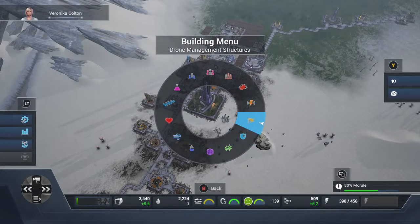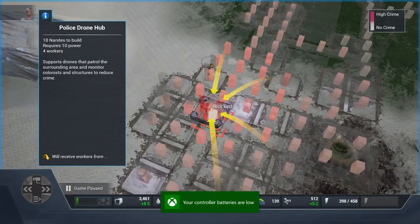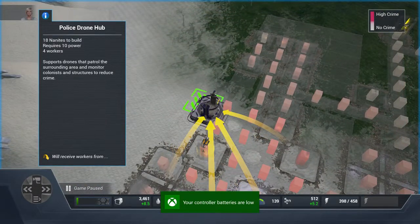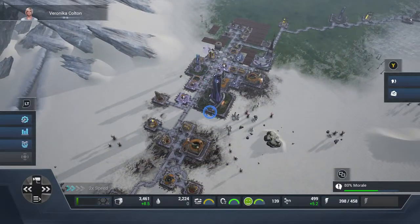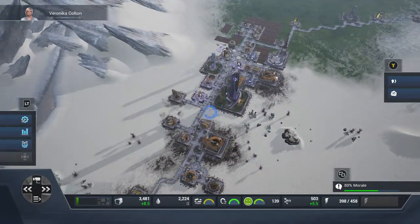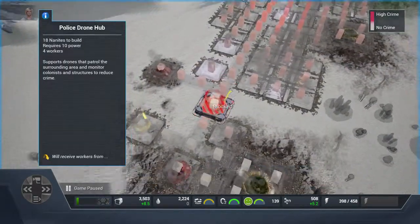The colonists are always going to need police as well. You can see where it's red — that's where they need police the most. High built-up areas of your colonists will need more police, so near a skyscraper I'm going to put another police station.